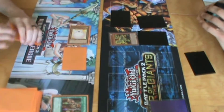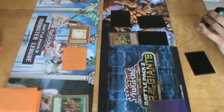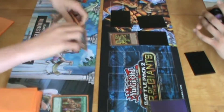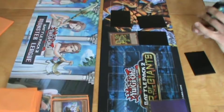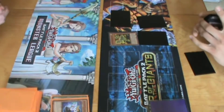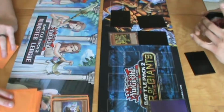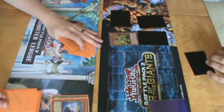I'm going to pay 2000 life points to destroy all your monsters, and I'm going to attack you directly — so you take 4000 damage. That was a good play. We're very close right now. He's at 4000 attack and defense because of Sphere Mode's effect.